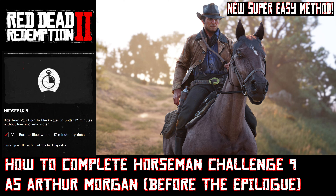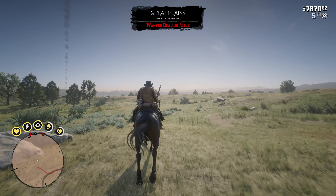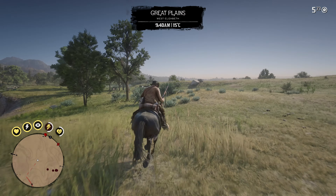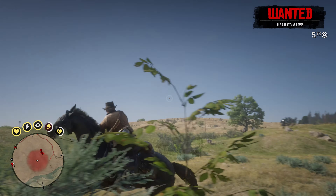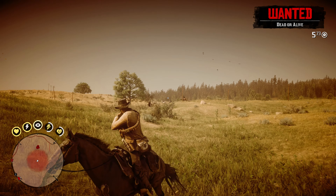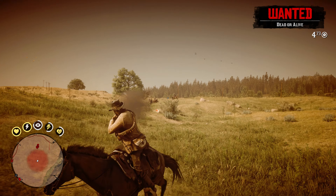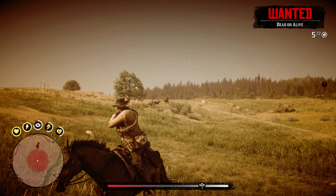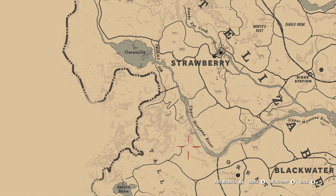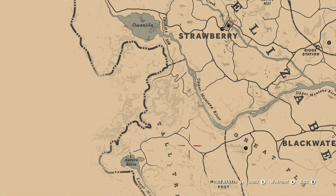Hello everyone, and welcome to this video guide for completing Horseman Challenge 9 as Arthur Morgan before the epilogue. As most people know, this challenge looks difficult to try to complete as Arthur. It says you have to ride from Van Horn to Blackwater in under 17 minutes without touching water. And Blackwater will be swarming with Pinkertons before the epilogue, to avoid being attacked by powerful AI with Terminator-like accuracy.